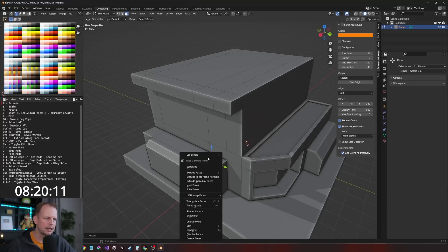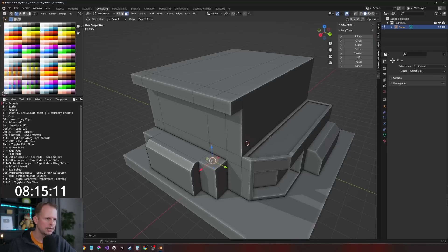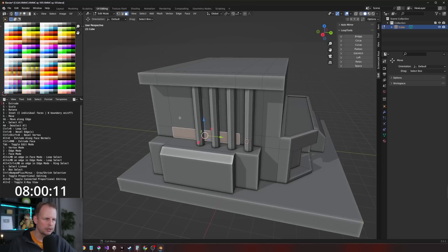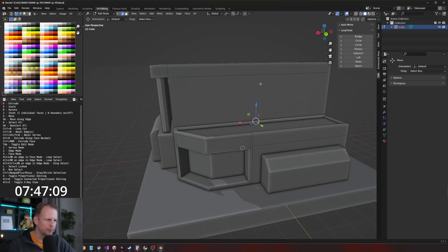Shift D to duplicate, right click and subdivide, then Loop Tools add-on — circle this one. Scale, E to extrude. L to select linked, S to scale, Shift Z to scale on everything except the Z axis. L to select linked, Shift D to duplicate on the Y axis. I'll just do a few of those. Shift D to duplicate again — there are lots of weird add-ons in the future. A lot of electricity — they need more computing power, something for all the AI.